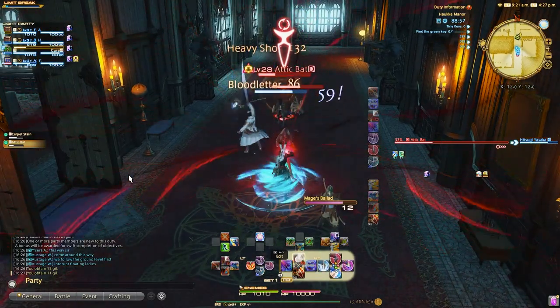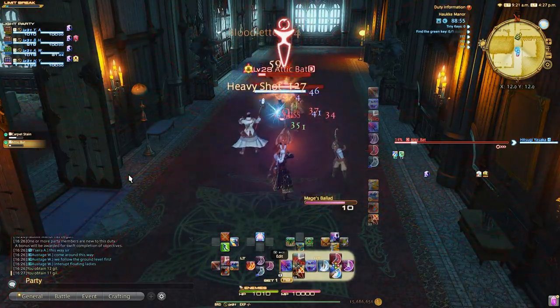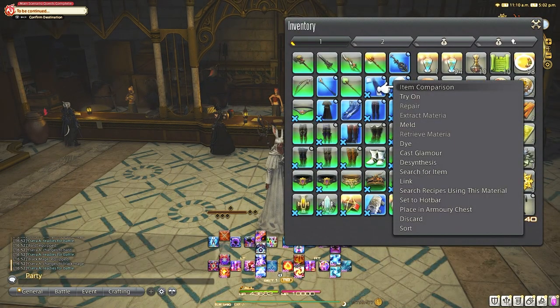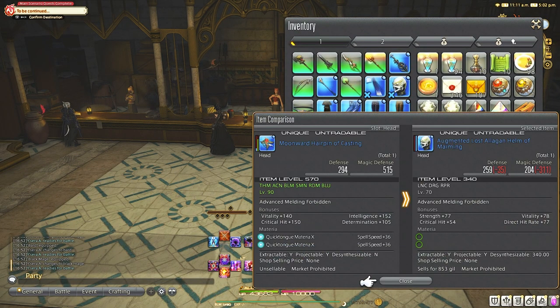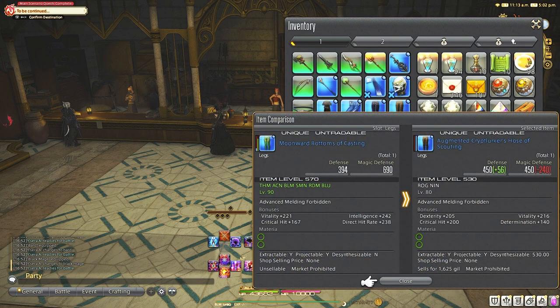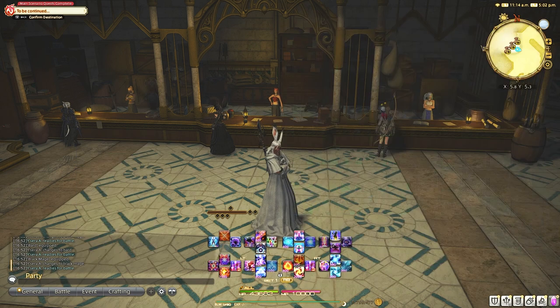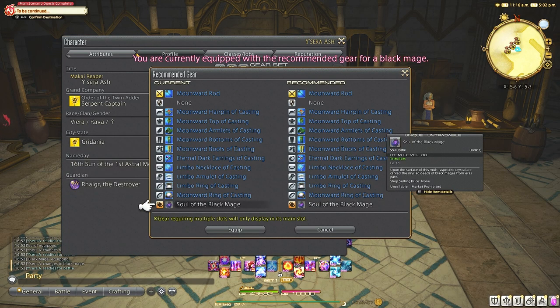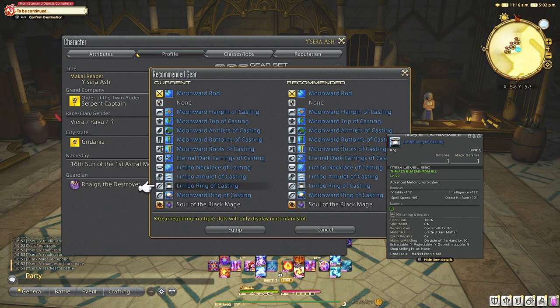If you're struggling, make sure you have the highest gear you can equip for your level. The first question to ask yourself is: is it better than my current gear? Easy to check — you can just use the item comparison button to see if it's better stat-wise. Do not equip gear for glamour, as we have a glamour system for that — I'll link it below. Focus on stats only, or hit the recommended gear button to equip the best gear possible. Note that it has to be in your armory chest for the recommended button to work; it will not work if your gear is in your inventory, but you can still use the item comparison button to check.